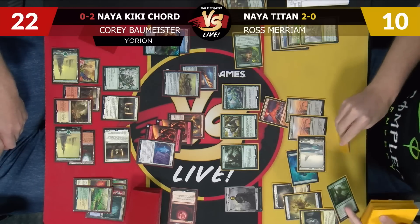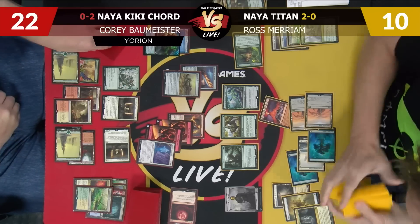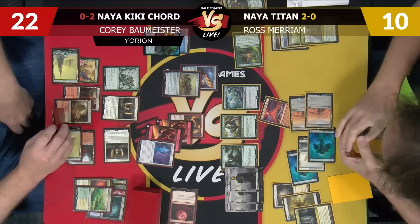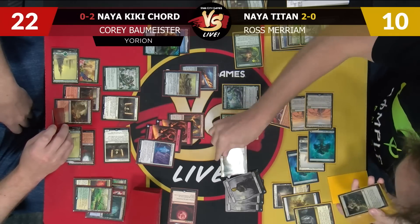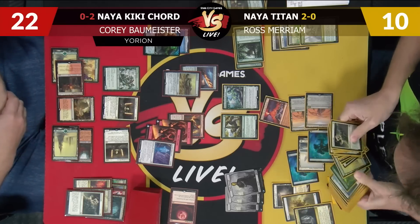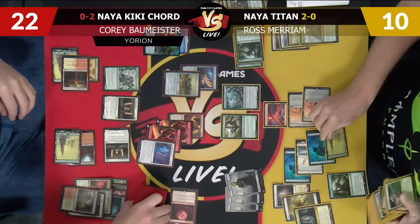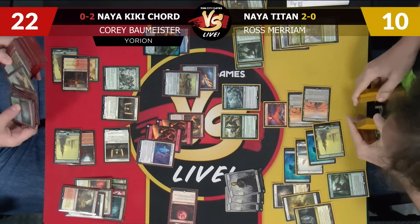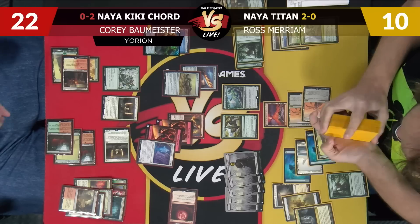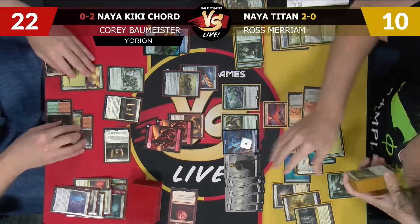I can't cast Dryad yet, so I've got to play the Forest first. Play Forest — get two zombies. Play the Dryad. I have another land drop to make but don't have another land in hand. I'll attack for six. Oh, you have a Path — what a jerk. I was going to get Castle Garenbrig and a Bounce Land to bounce the castle, replay it, and play the Titan that's in my hand. Instead, I'll get the snow forest, get two more zombies, and now I get to Valakit something. I'll hit the Skyclave Apparition and get a 1/1 illusion. Get the 1/1 illusion and pass the turn.